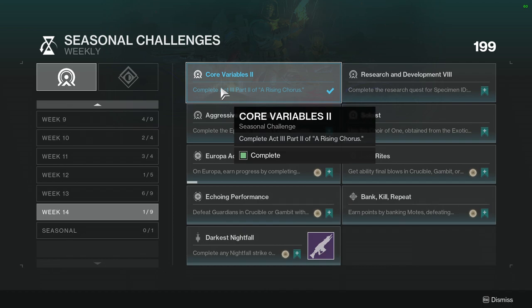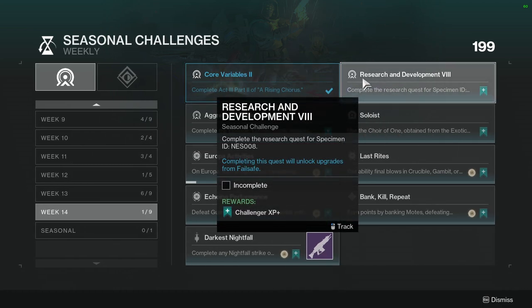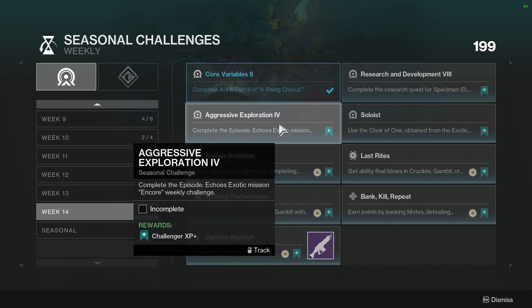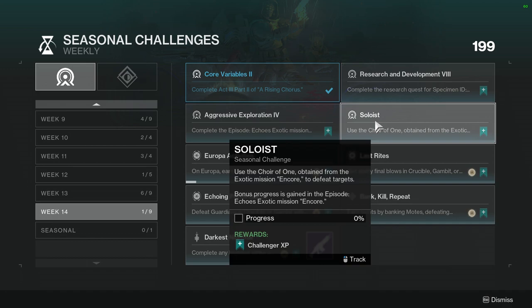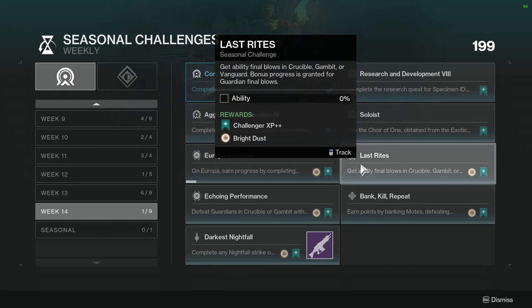Core variables: complete act 3 part 2 of a rising chorus — not hard, though the only annoying thing is you have to do the exotic quest again, which some people might not like. Research and development part 7: complete the research quest for Specimen Ness 008, which I haven't even done. Aggressive exploration 6: complete the episode echoes exotic mission encore weekly challenge. Soloists: use the Aqwire obtained from the exotic mission On Core to defeat targets — bonus progress is gained in the episode echoes exotic mission.